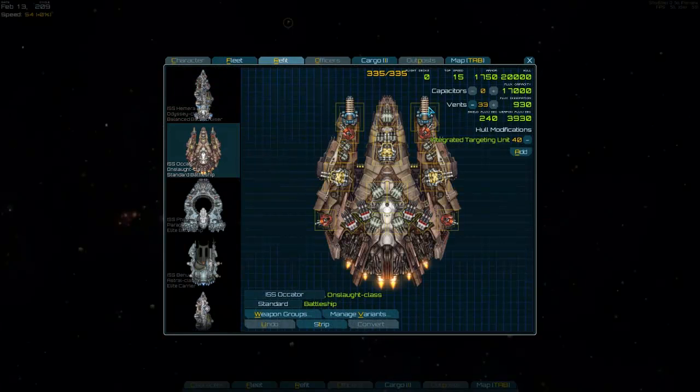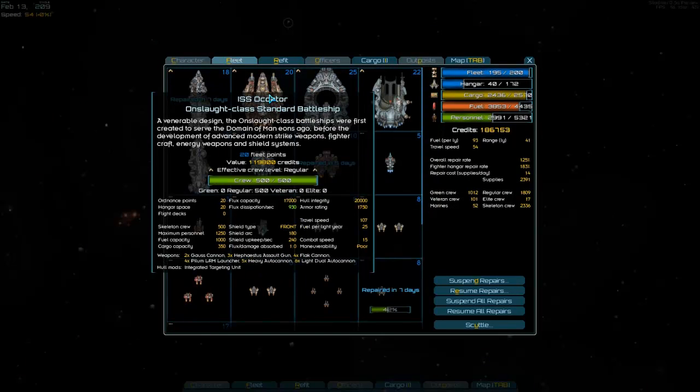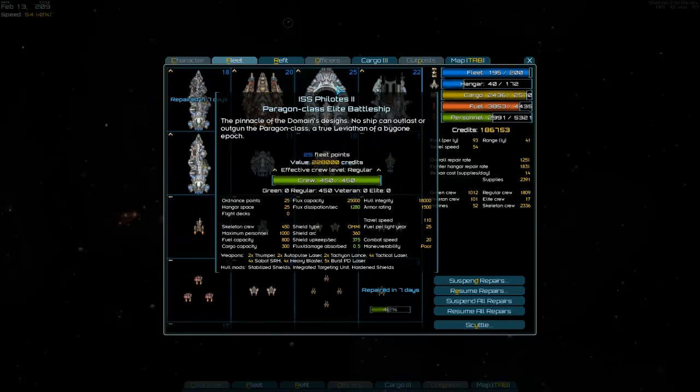Here's the fitting screen. You can see just a ridiculous number of guns. Every one of these is a hard point. If I mouse over, it shows you what they have: two Gauss cannons, some assault guns, flak cannons, LRM launchers, heavy autocannons, dual autocannons. It's very slow and it's got a ton of armor, but if anything gets remotely close to it, it just shreds them. These are pretty rare, but they are relatively easy to obtain if you use a trick. So these Paragon Elite battleships are really strong. Personally, I like the Onslaughts a little better, but these battleships are pretty cool too — they cost more points as well.